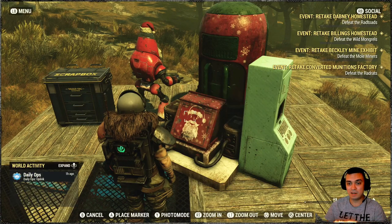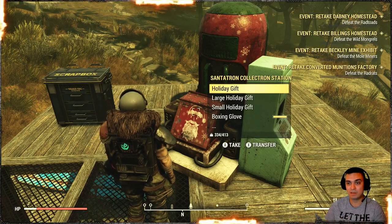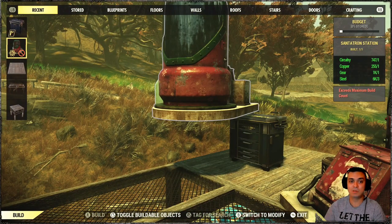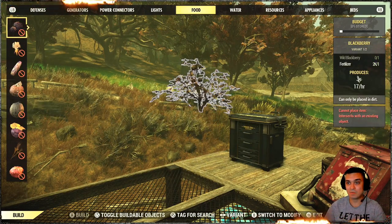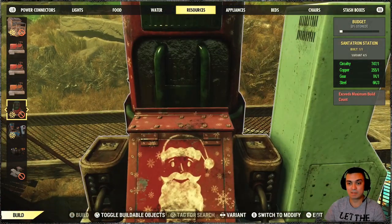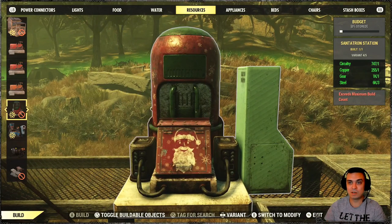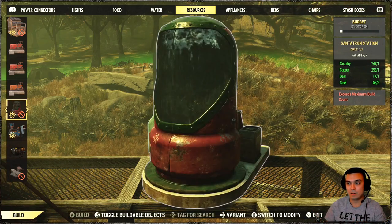So the idea is you will need to capture workshops and build the Centetron. The Centetron you can build one per camp and one per workshop, so you can have a lot of these Centetrons running around collecting the holiday gifts. Here you can build it at the resource tab — there it is — and you will have it with all of your Collectrons.